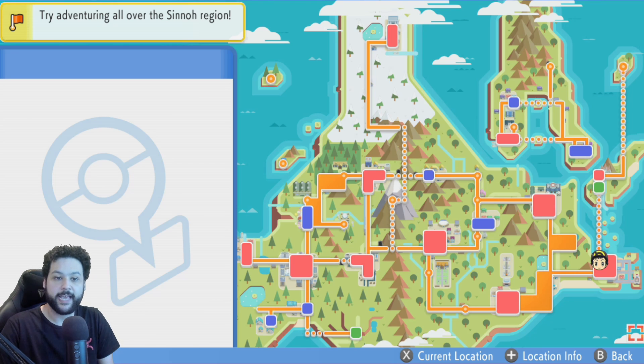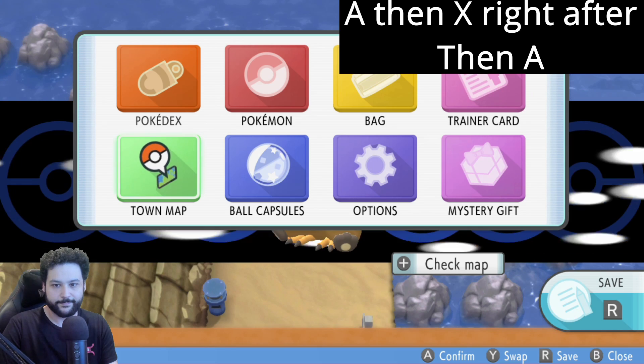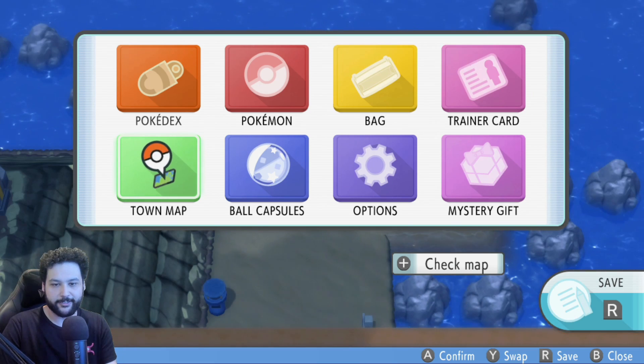Now we can do the fly menu glitch. My text speed is on fast, so my inputs will be fast. Hit A and then X quickly — A then X. Just do A then X, A then X, and then hit A to actually execute it. Once done correctly, you'll have the second menu up. A, X — there we go, we did it correctly.